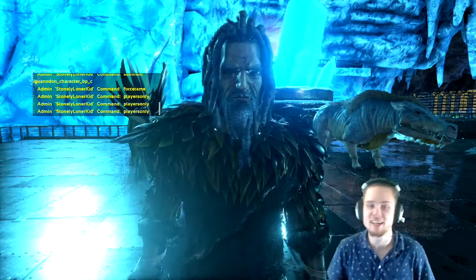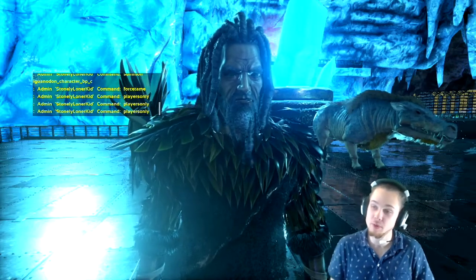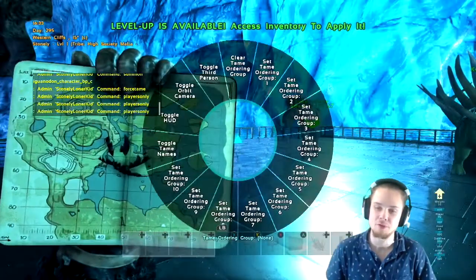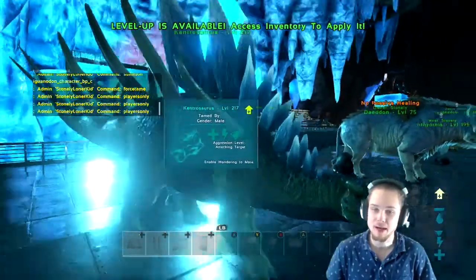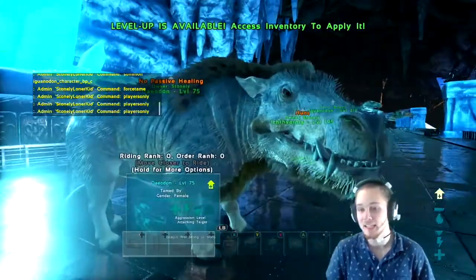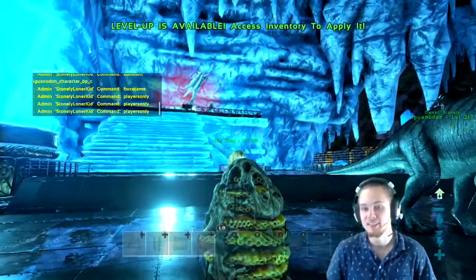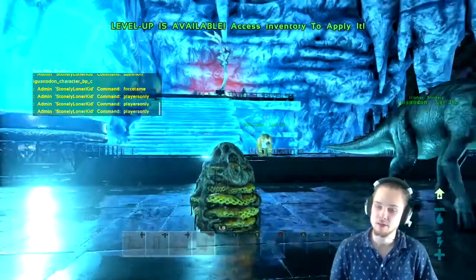Hey, what's going down, it's Stonely here. I wanted to show you guys some of the new dinos released over the past month. I've been off ARK for a little while, maybe a month or two. They added a horse basically, a spiky dinosaur kind of like the stego that kills people with its badass spikes, a healing boar thing that looks like Pumbaa, a seagull, and giant bees — you can actually gather their honey, just make sure you wear your costume.